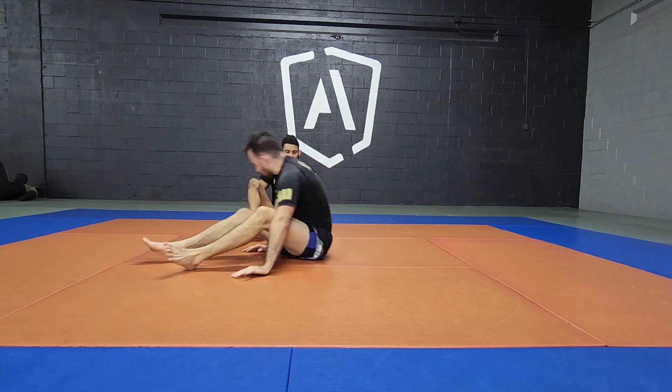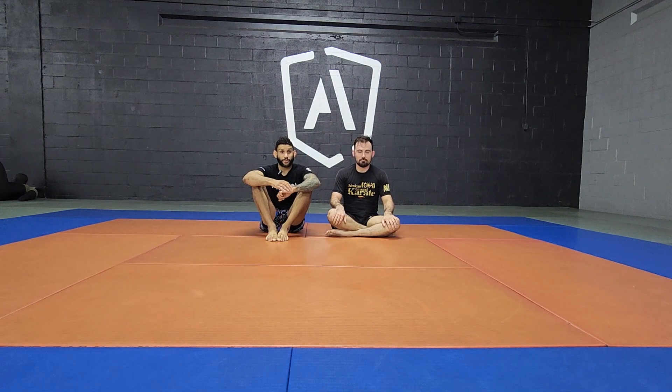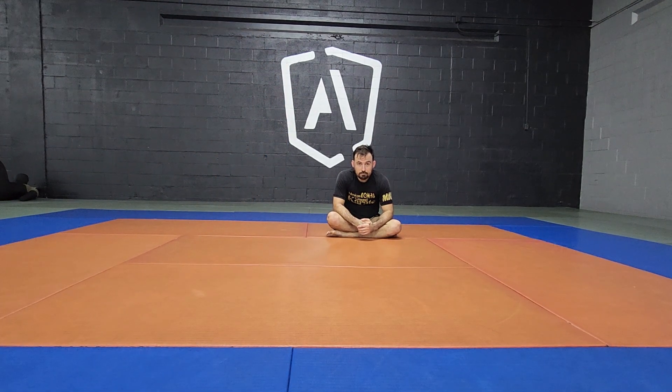Alright guys, there you go — we looked at escaping high mount, our opponent getting us in a mounted triangle, and when we escape the mounted triangle and they adapt by going to a front triangle, we escape that situation as well. We stay calm and look to go right back to our offensive cycle and get the party started.